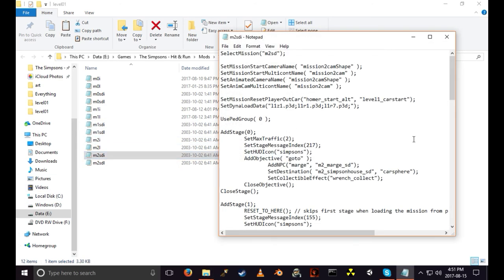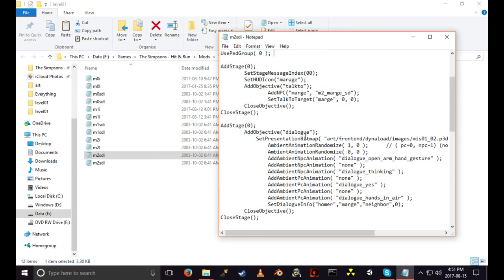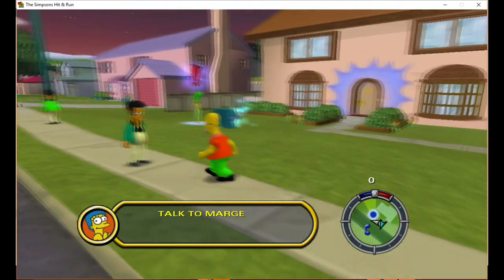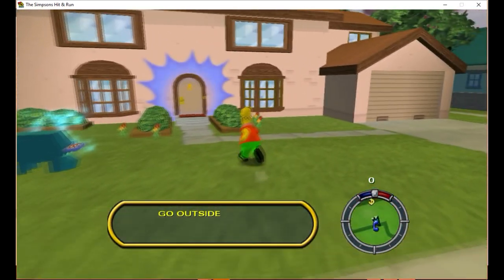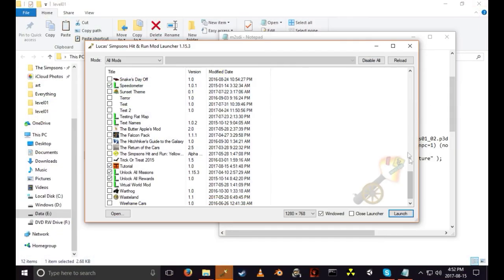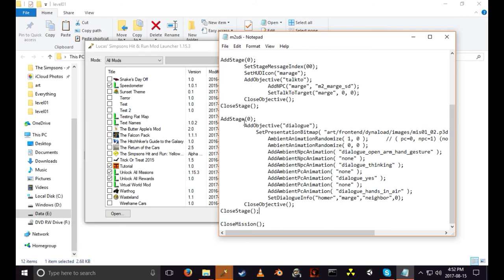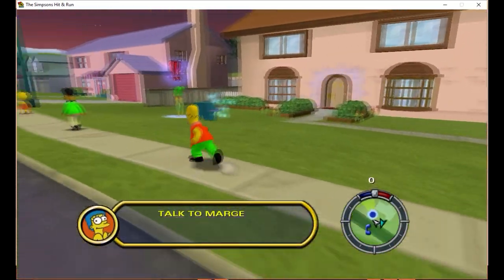I'm going to leave the mission info mostly as-is. I'll set it so we don't enter the house — we just go straight to Marge. Like the last tutorial, we'll be doing a lot of trial and error. For some unknown reason Marge is outside; I never quite figured out why, but whatever. We need to remove the 'go outside' script and the dialogue trigger, so let's remove the Ned stuff. Save it.